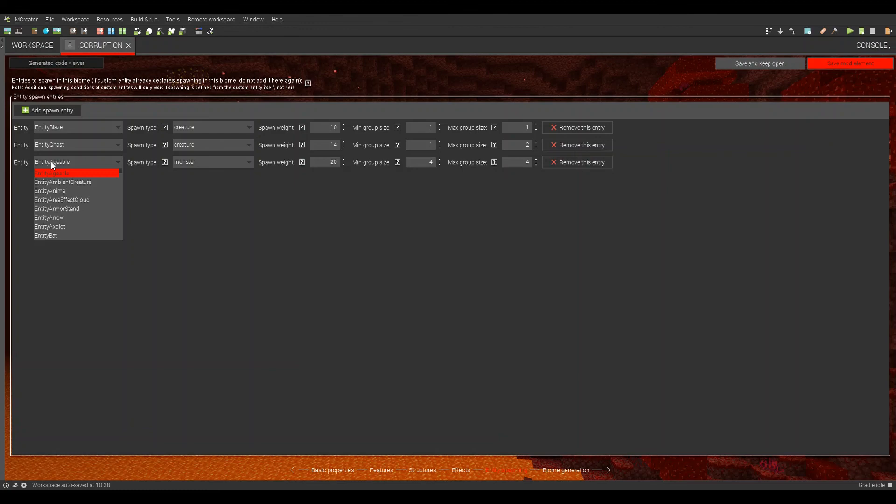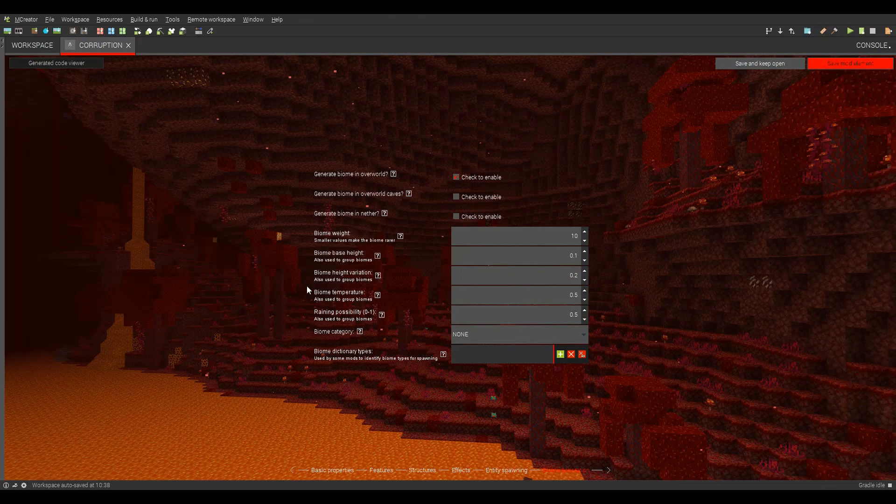I'll add another one — lightning bolt. I saw a lightning bolt, I want to do that. I don't know what that'll do. I just want to make lightning strike and I think that'll be kind of cool, so we'll just do that. Maximum group size of one. Yeah, that should be fun.